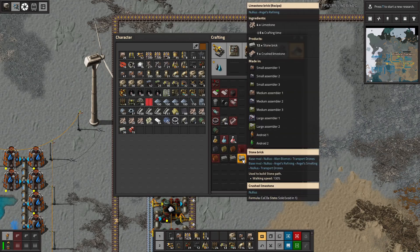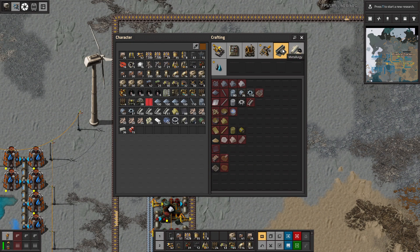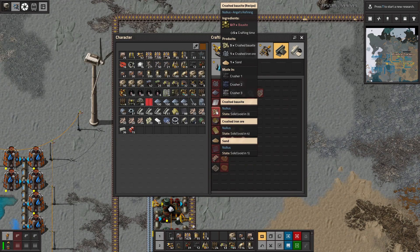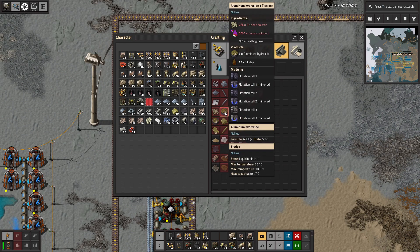We want to do aluminum, so we're going to crush the aluminum. Crush bauxite will give some iron ore and sand. We could actually use some more sand, so that will be helpful.